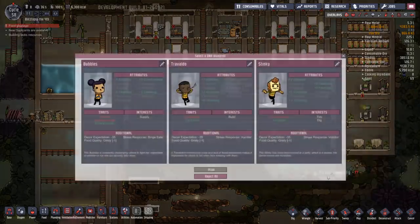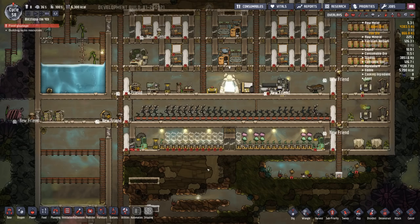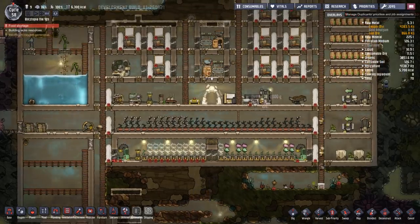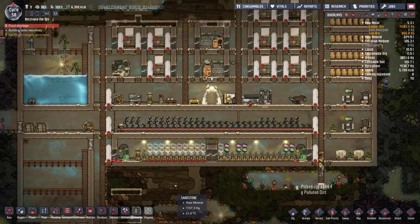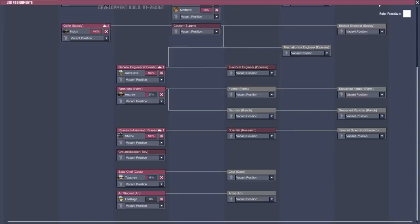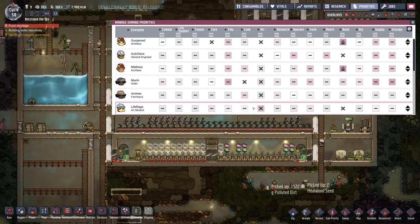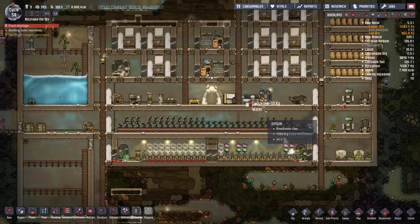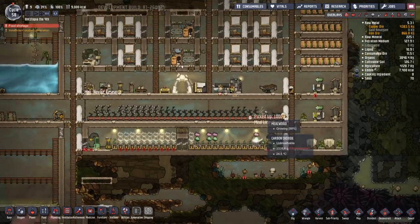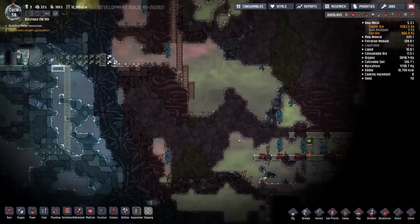I think the food situation is taken care of now that we have our first harvest. Let's choose our dupe - we're gonna get Stinky, and Stinky is gonna be renamed Life Rage. Life Rage, welcome back to another colony. Thank you for your continued Patreon support. Life Rage is gonna be our art student - that will be his job to make art and stuff. Look at that hat, that's cool. There we go - you're gonna be a chief artist. He's got a lot to do, so hopefully over time he'll chip away at it. We'll see what kind of artwork they can make.